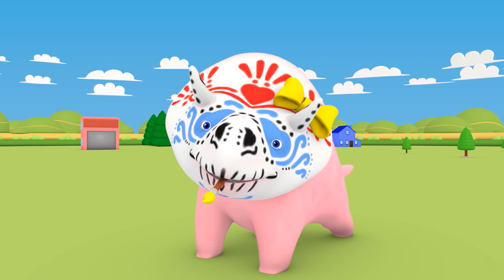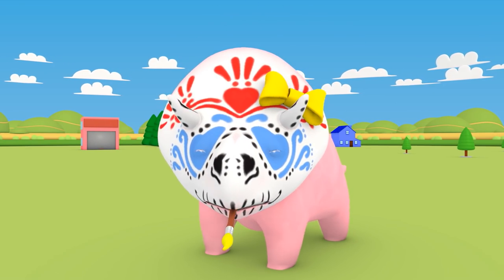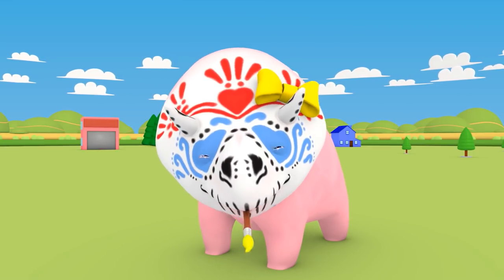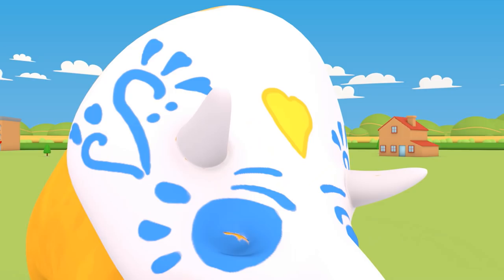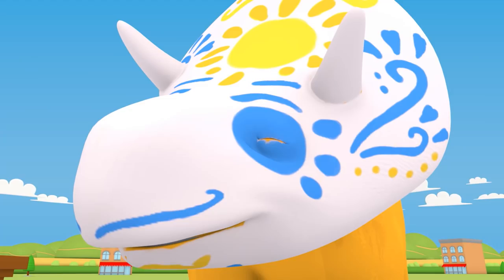Dino, you look great! Good work, Dinah! But you did a yellow heart, not a red one! I have an idea! Why don't you change the heart into a flower? The flower looks great! And to finish, black spots!